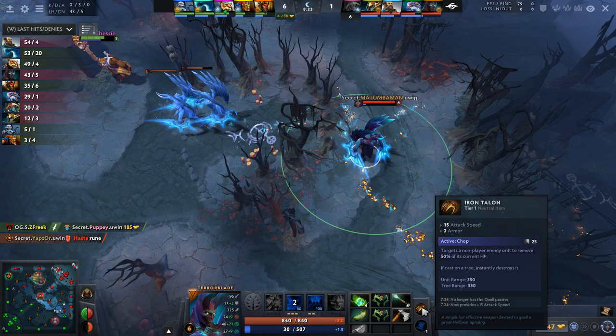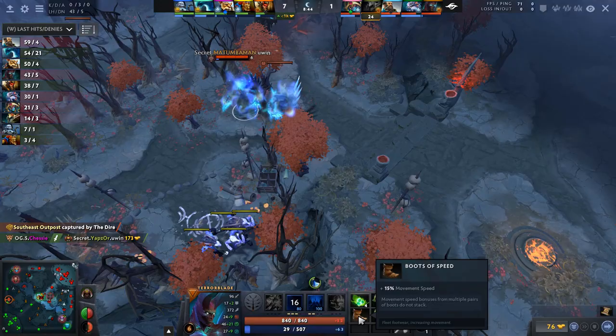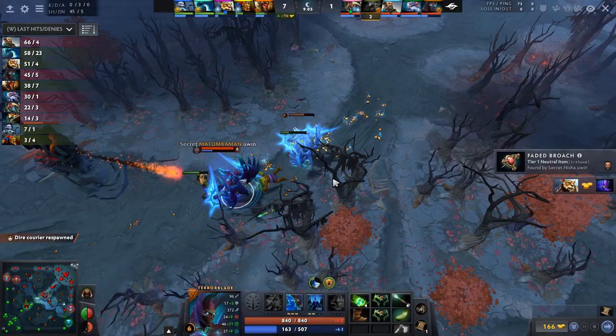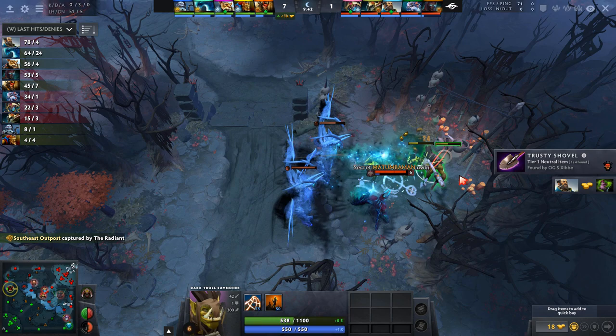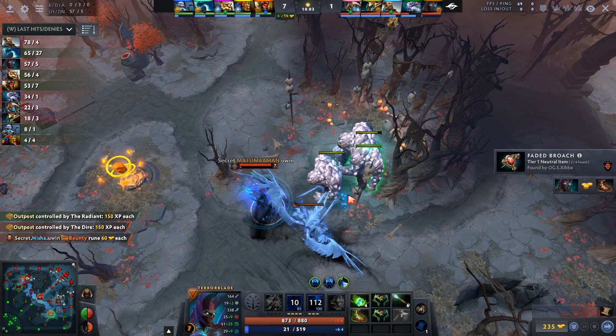Iron Talon still has the chop ability and it stacks with Quelling Blade. He's buying himself clarities and building up towards treads — everything to boost his farm speed. It's very important to keep buying clarities when you're farming like that as Terrorblade because you do run out of mana quite quickly. He's just using metamorphosis for these ancients to clear them. If you get creeps with lots of physical resistance, like ancient prowlers, he's going to need meta to clear them — otherwise he just takes so much damage.